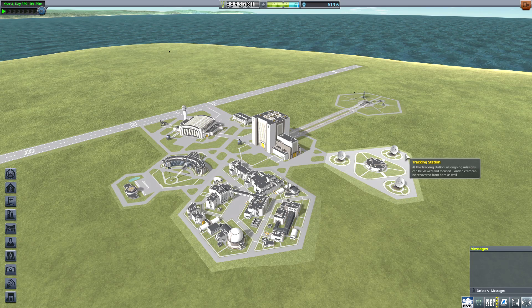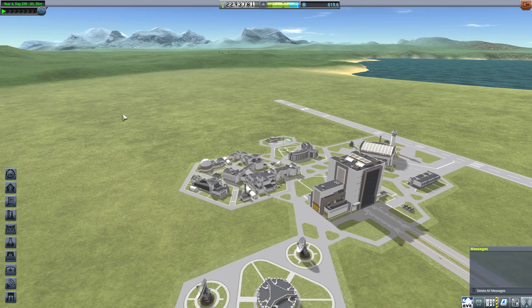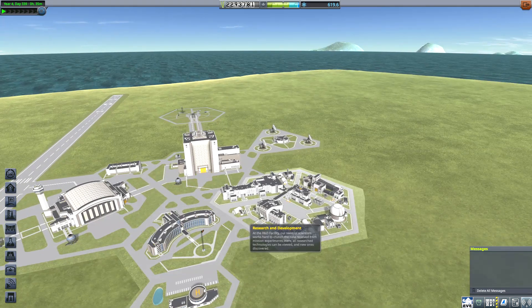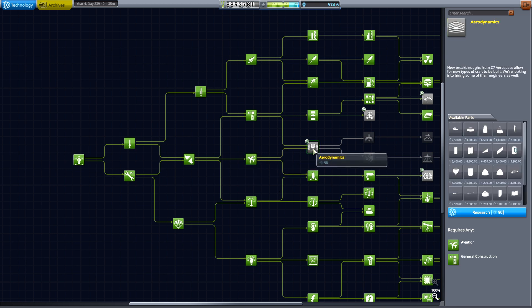Hello, DarthVegan here, back with another episode of Kerbal Space Program Season 4. Last episode, we took a new rover to Minmus, and now this episode, I think we're going to use a little plane to maybe fly around Kerbin a little bit. Pray for me, because I am horrible at airplanes.